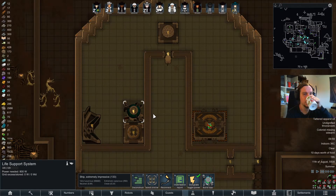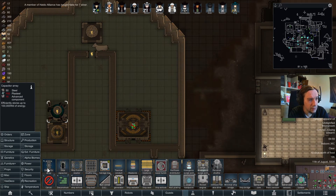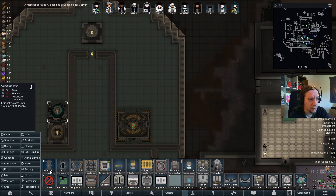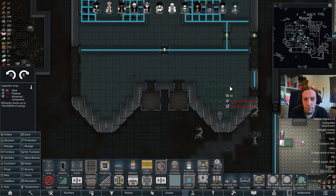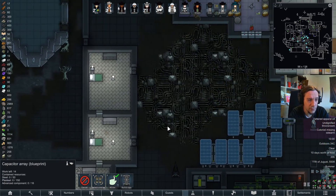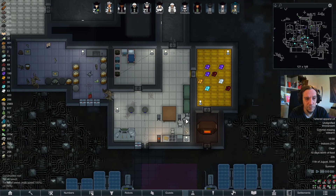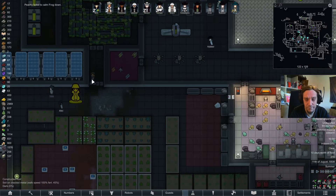Life support system — that's sorted. I figured the generator will also need a capacitor array. I don't want to use the ship capacitor when there's such a powerful battery available. We're gonna put that array right next to the generator. The Evil Empire will learn to build smarter with experience, just like I will.